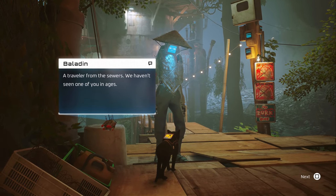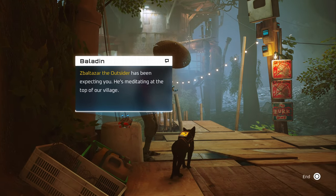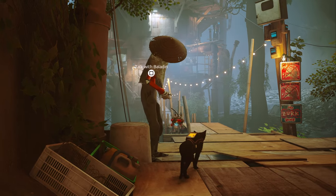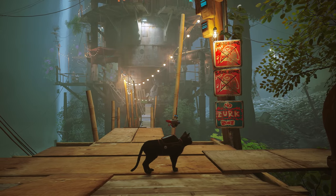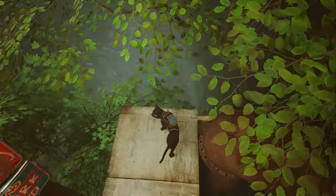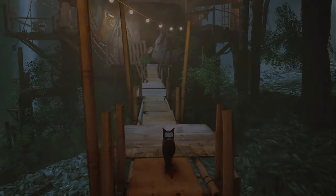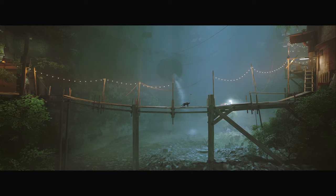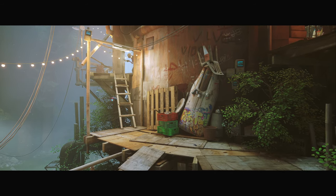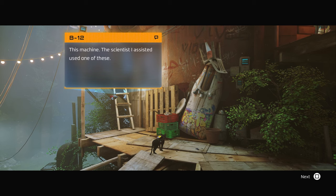NPC: 'Baladeen — a troller from the sewers, we haven't seen one of you in ages. Are you the one who contacted us earlier, the little outsider? Baltasar, the outsider has been expecting you — he's meditating at the top of the willow.' No circ sounds — I'm sure the circs respect your signs and won't visit the ant village. Black cat in the ant village — that'll be quick, good for cutscene thumbnail shots.